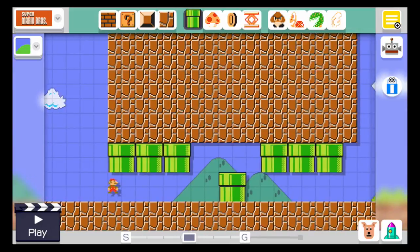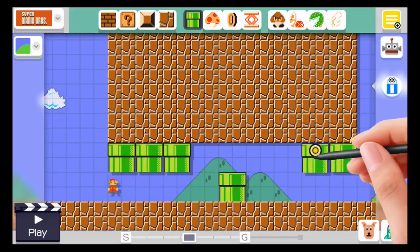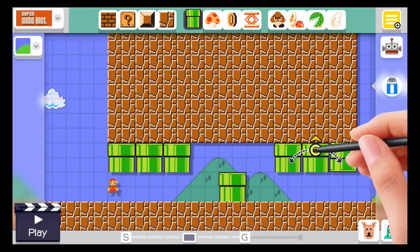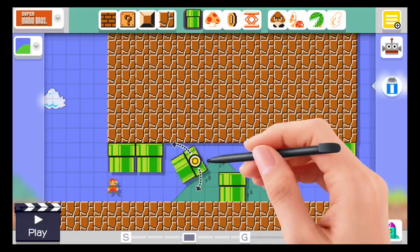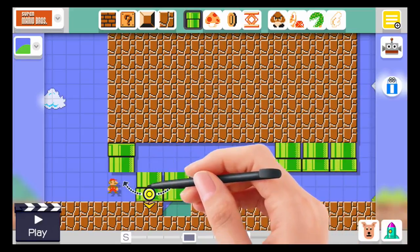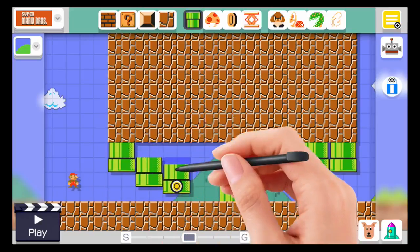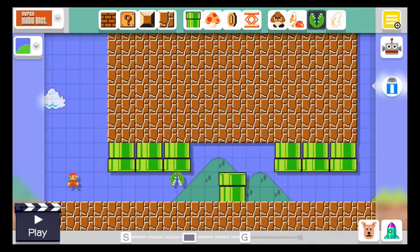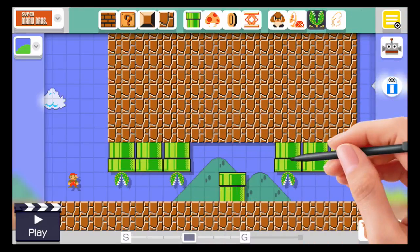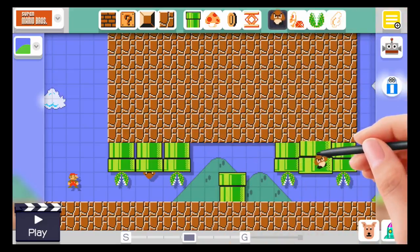We want to do this — let's leave a gap. We'll take this guy here, here, and here. It won't go any shorter than these two. Let's put these blocks back — I want to grab these guys and do this. We'll put one in every second spot here, put a goomba and this one here.